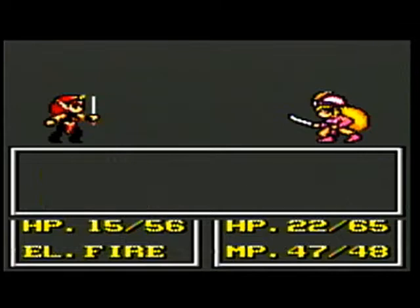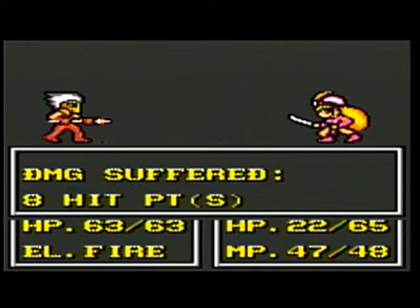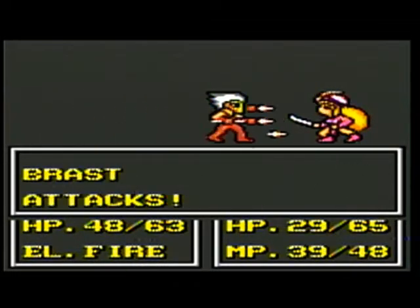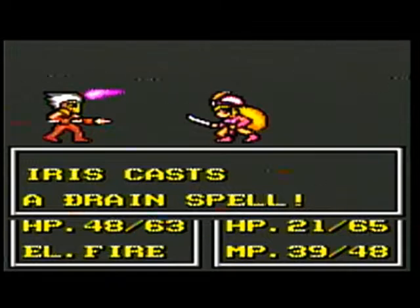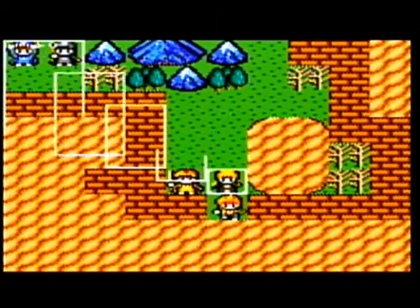We're going to have to use the drain spell here eventually. This is a good chance to use it, because this guy is at full hit points — so we got a good 15 back. That puts us just below half health, then we'll get another 12, putting us slightly above half. The only problem is the Princess doesn't have a lot of MP — she's only going to be able to use that drain spell six times in a battle.